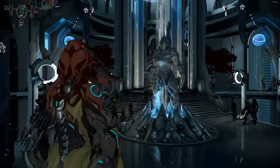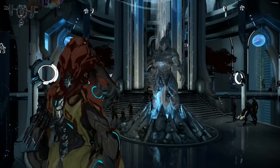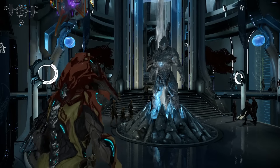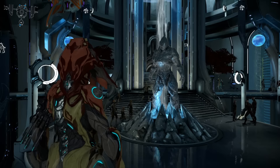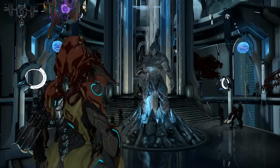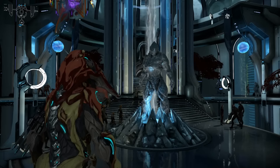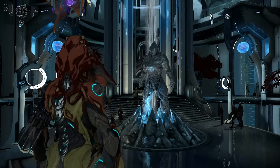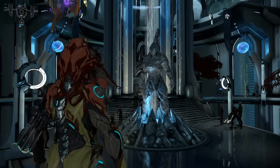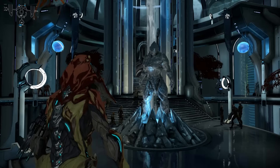Rhino now has a passive called Heavy Impact. Rhino Charge can now gore enemies and it's got a recast combo counter. Range mods now affect the Charge's distance. Iron Skin has received a few features — damage absorbed at the beginning is affected by armor, like the Snow Globe is, so when you first cast it you've got a few seconds where you don't take as much damage.